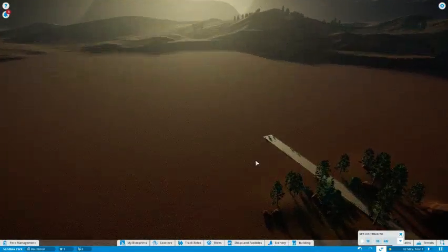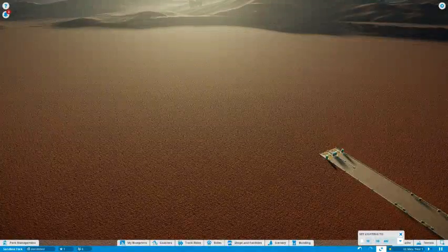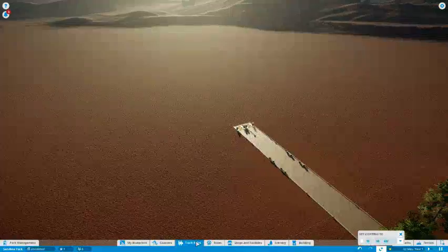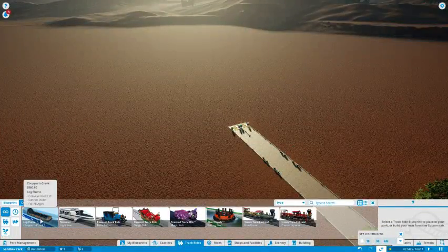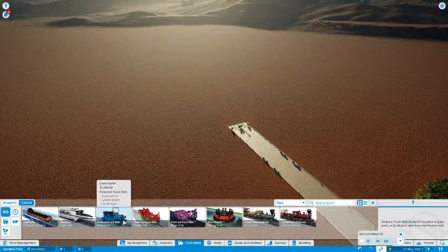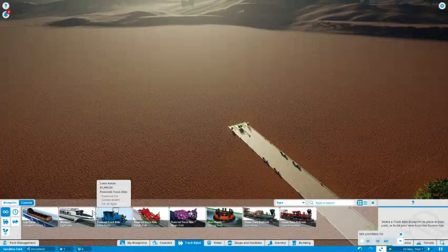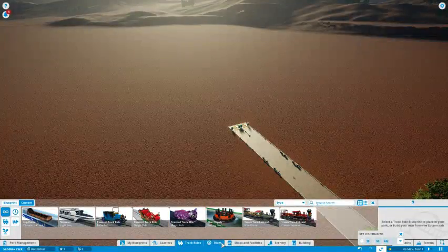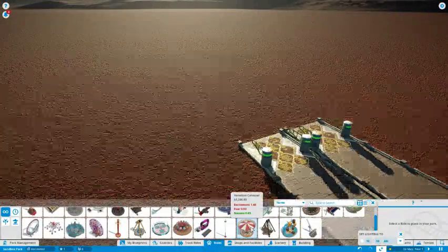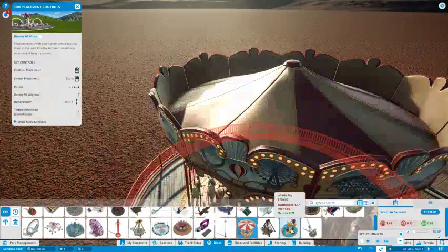That's going to be it for this episode because I've been going on for about 35 minutes now and I don't want to just ramble on. So you've seen the coasters we can do. I'll do a quick run over the track rides: we've got a log flume because you've got to have a log flume, we've got river rapids, you've got your powered track rides - we've got a car, a sleigh or a cat. Two different types of steam train and a monorail for our transports. In terms of other rides we've got quite a bit. We've obviously got your Venetian carousel - you've got to have a Venetian carousel, it's like the law.